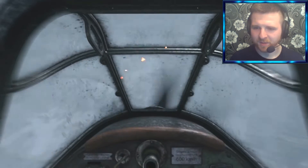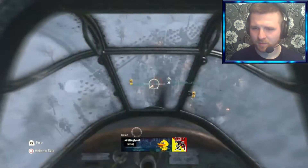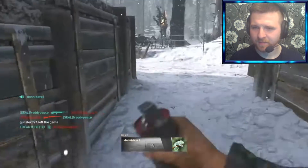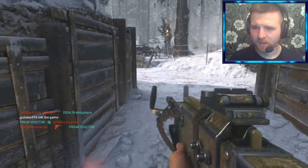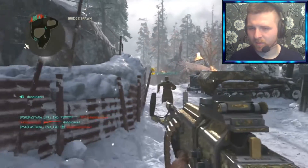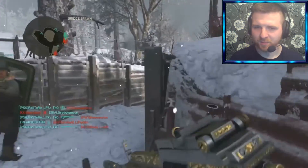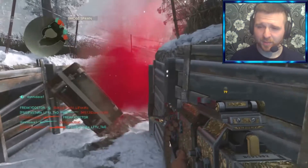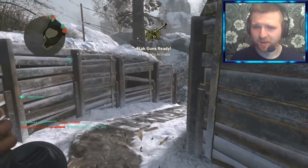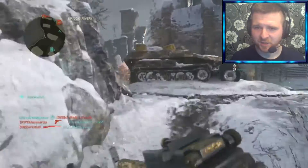That's one. Two. Nearly got a third off that. Care package and the UAV. Cheeky grenade over there, just in case someone's camping. I always find that when I play this map in hardcore mode there's always someone camping over there. I've got the flak guns as well to stop the enemies from having UAVs in the air — as you can see, it just destroyed their UAVs.